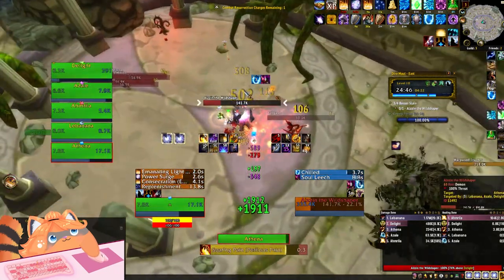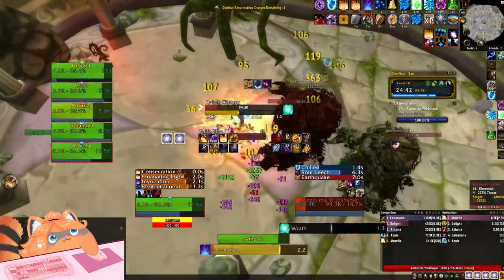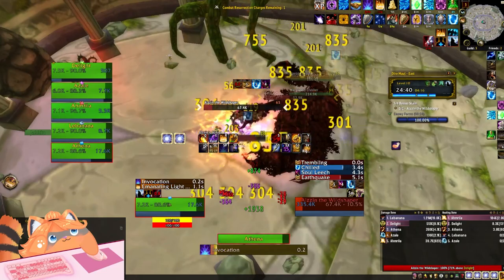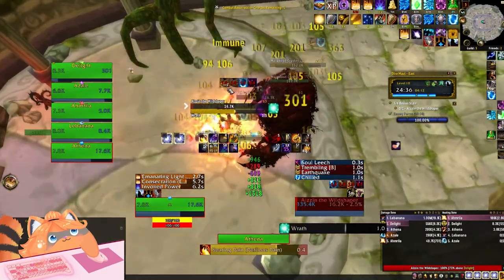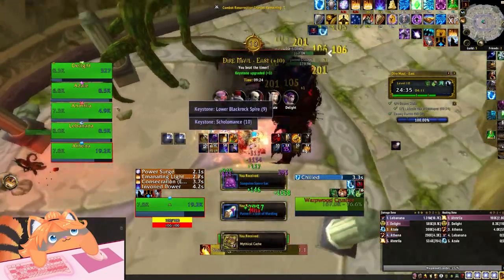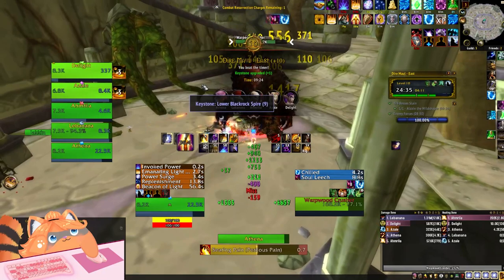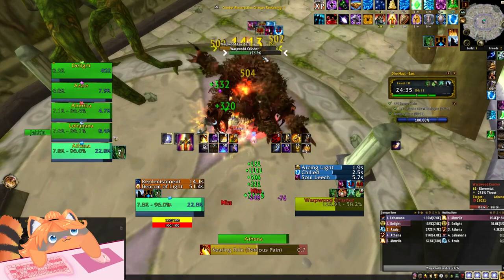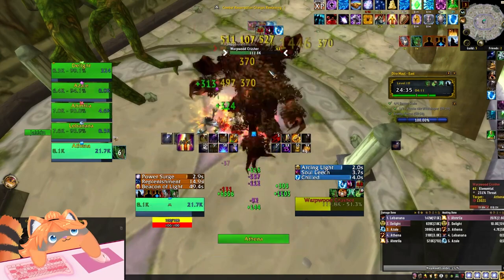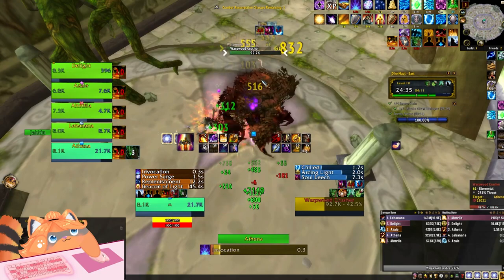Azul comes back and we're ready to finish off. All you really have to worry about with Wild Shaper is kick his Regrowth — you have to have a kick on this boss. This boss is so ridiculous if you don't kick Regrowth — you'll basically bring it back up to like 30% health instantly and out-heal a lot of your DPS. But there it is — very clean, nice quick nine minute run of Dire Maul East without doing the boss summon.